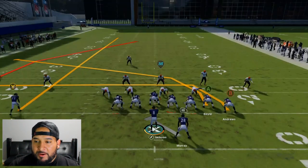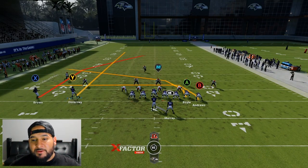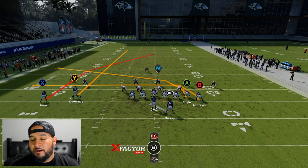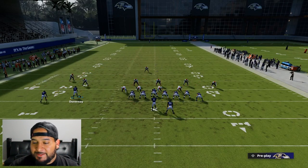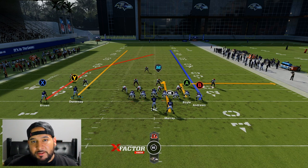What I like to do is motion this receiver inside-out, and that's going to bring the outside receiver in. The post route on the numbers is that sweet spot that makes everything work that much better. From there, I put my running back on a curl route, my A tight end on a five-and-out, and the B tight end on a delay fade.